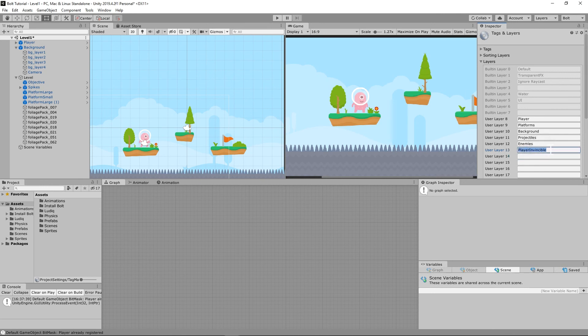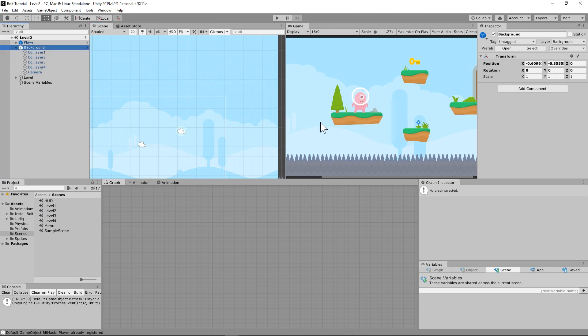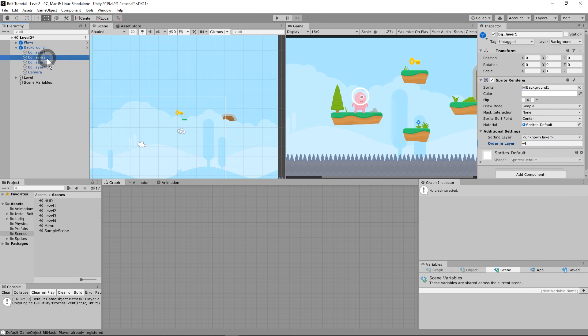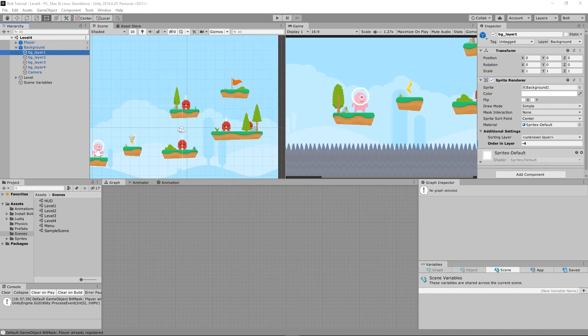I don't think I capitalized the 'I' in Player Invincible, but I believe that's the way it's set up. If there's another issue later on we'll address it as we go. Make sure to save each scene. When you load level two you're going to have to fix the background layers again — go to Sprite Renderer and set negative four, negative three, negative two, negative one. Do this for all your levels: one, two, three, and four. Now that this is set up correctly, we're going to move on to the next video.